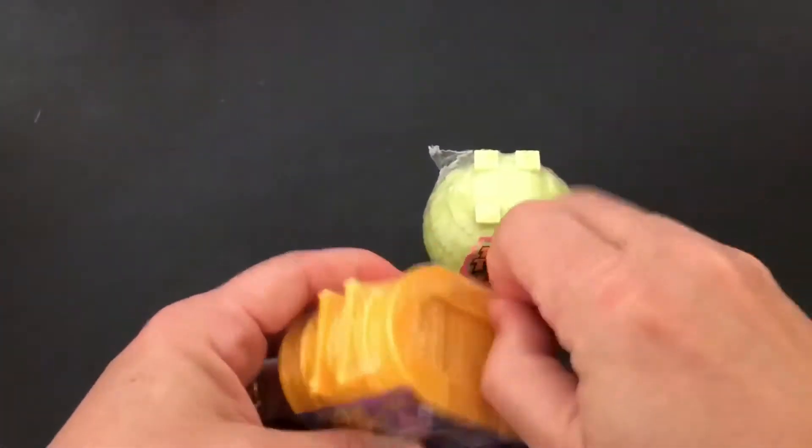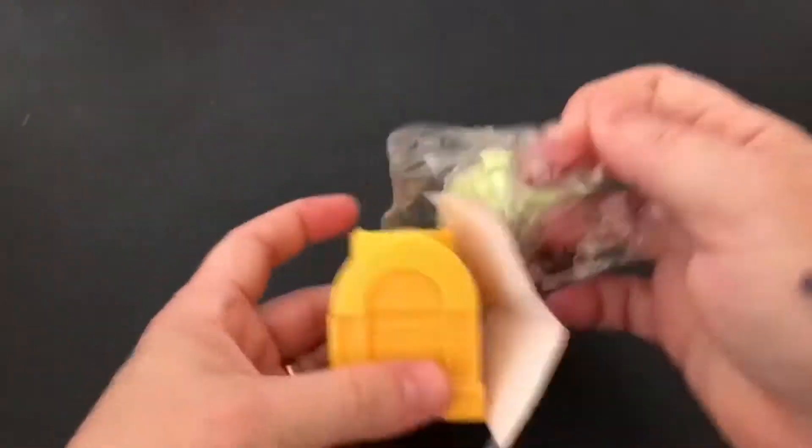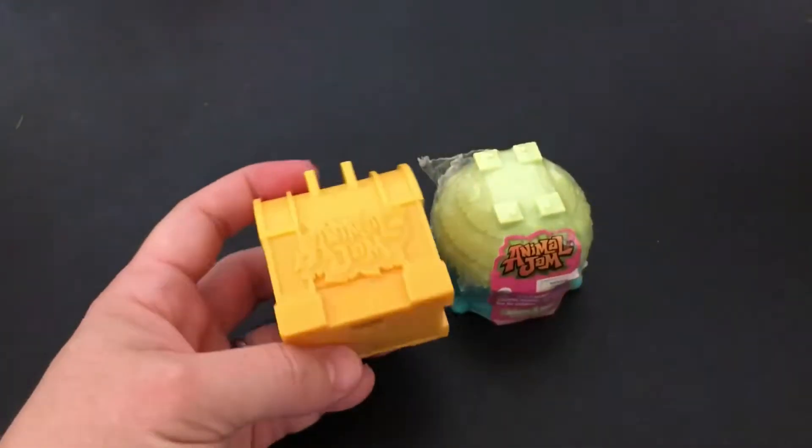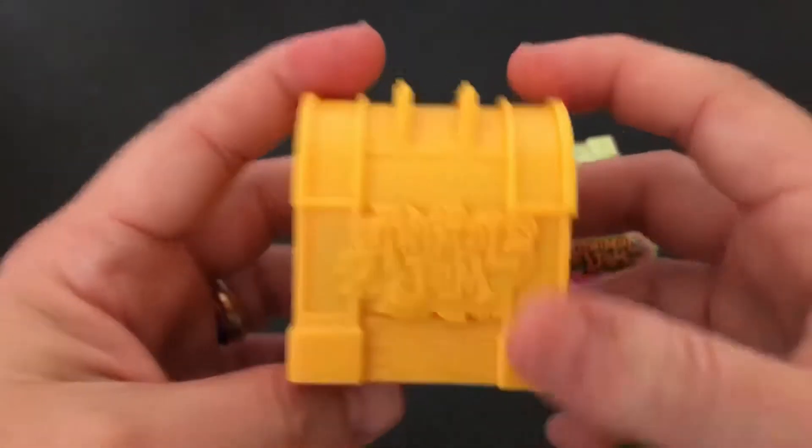We're gonna start with a yellow one, and it looks like some type of chest. I wonder what toy animal is going to be in there.